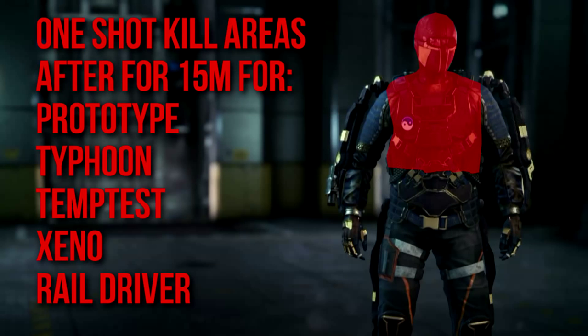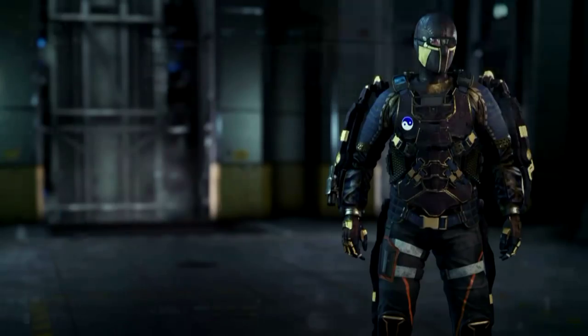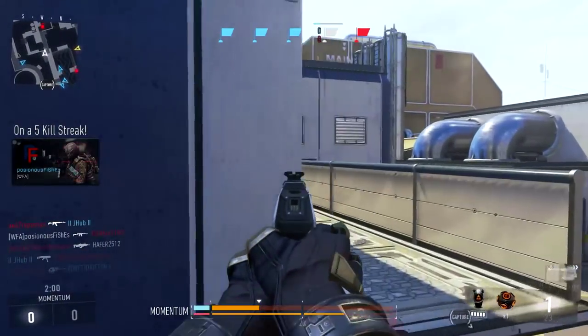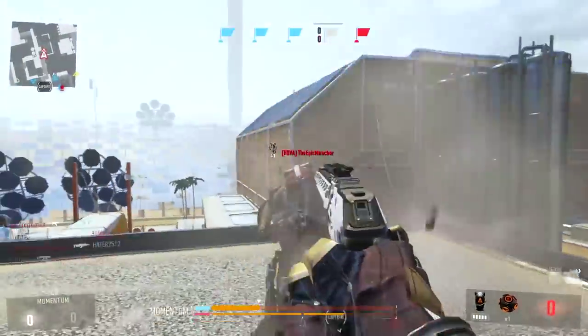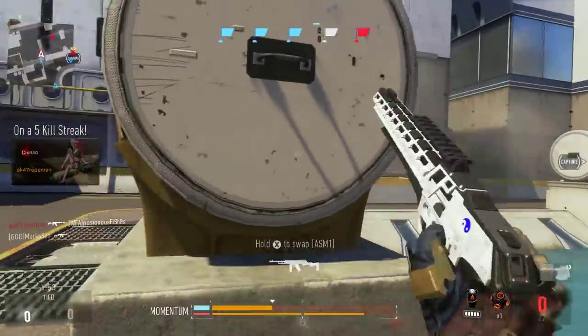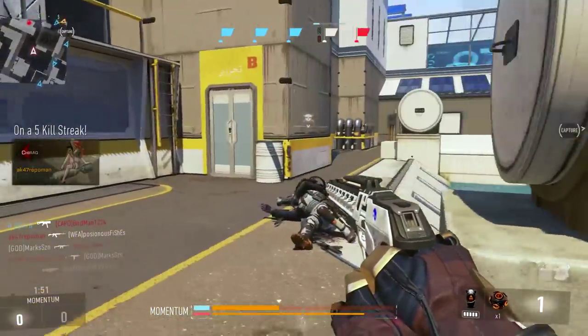The Rail Driver has actually higher damage multipliers and it'll deal more damage to the lower region, but unfortunately it's not enough to guarantee a kill — unless they've been hurt, flashed, or shot beforehand. You'll get more with the Rail Driver, but all of these have the same one-shot kill areas after 15 meters.